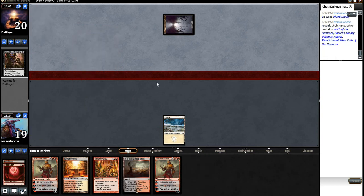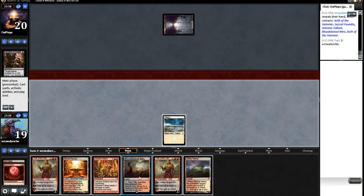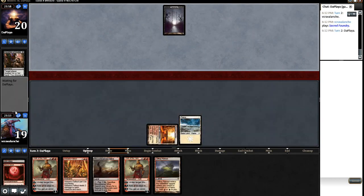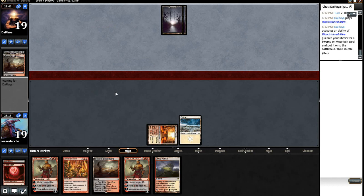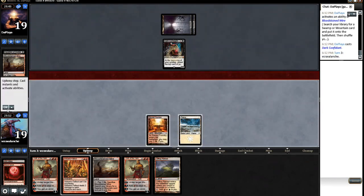This is almost... that gives me a little bit of information. That's why I went and got the Plains - I wanted to make his life easy. If he's got a Thoughtseize this turn, he can take a Koth. Bloodstained Mire - it's most likely going to be some form of Grixis Twin or Delver, or just a Mono Black deck. So there's a Dark Confidant. It's not sticking around - we kill it.